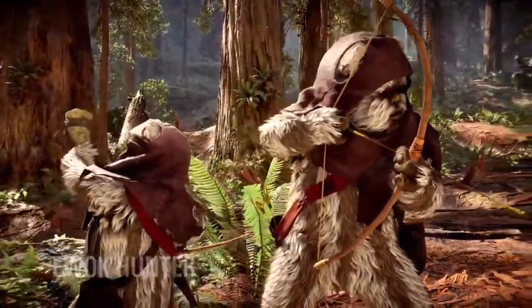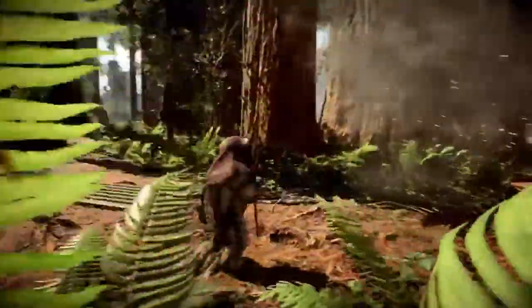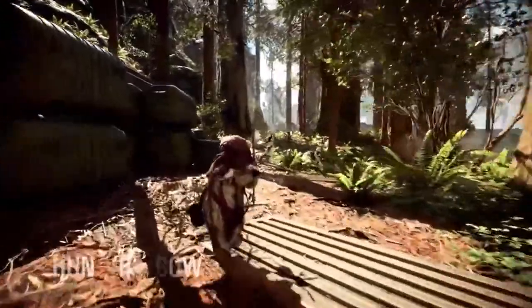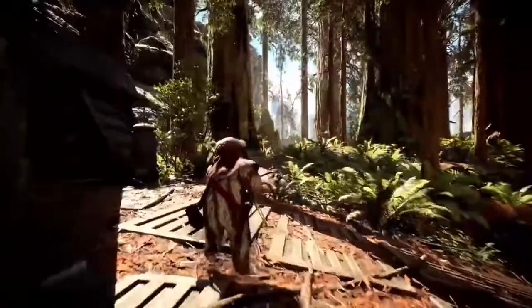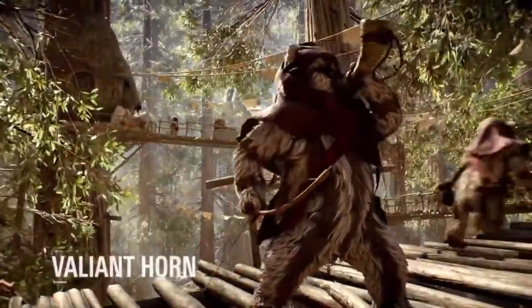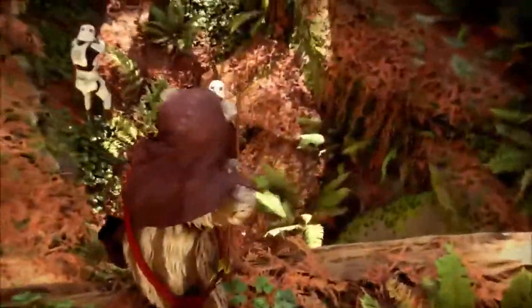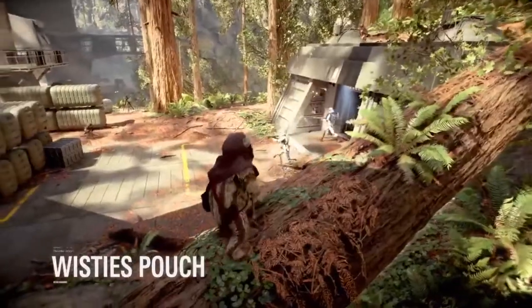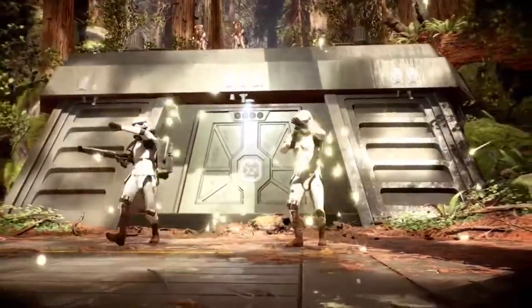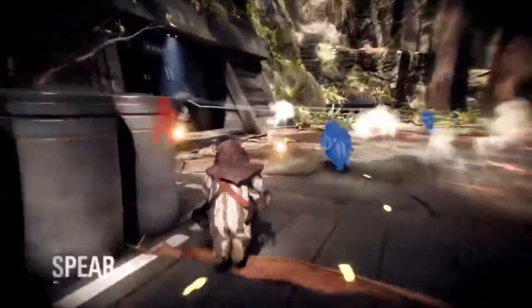The Ewok joins the Rebels in their efforts to overcome the tyranny of the Galactic Empire. Wielding a bow and arrow, the furry native of Endor can switch between auto-targeting or manual aim for greater control and output. The Valiant Horn distracts enemies by deliberately revealing the player on their radar for a short time and increases the Ewok's damage output and resilience. Tossing a pouch of Wisties damages and disorients affected foes, and by making use of inborn instincts, the Ewok can uncover nearby opponents.